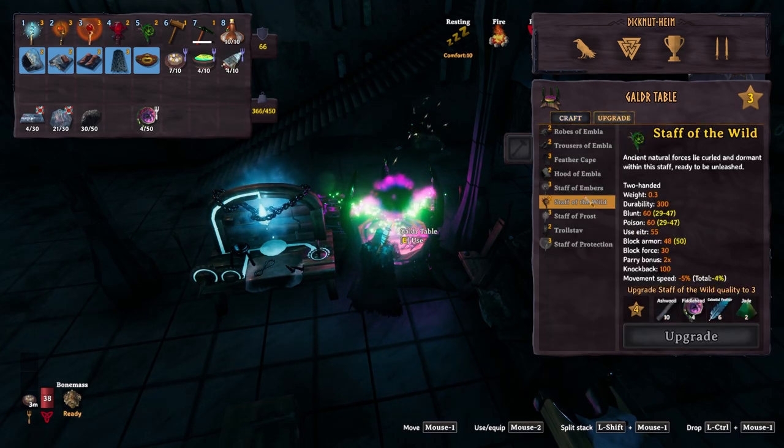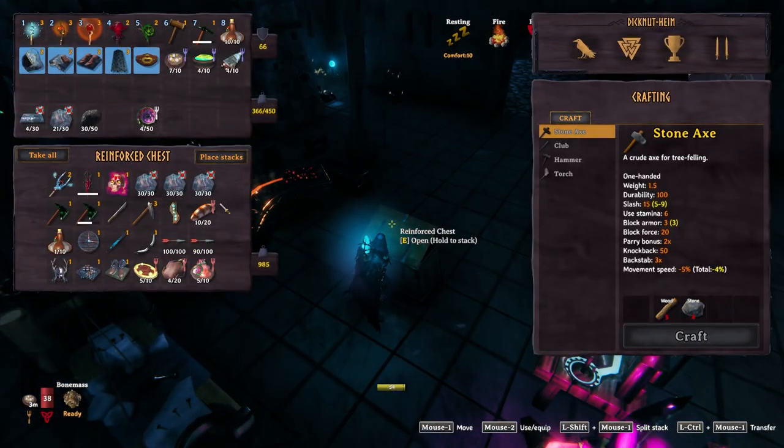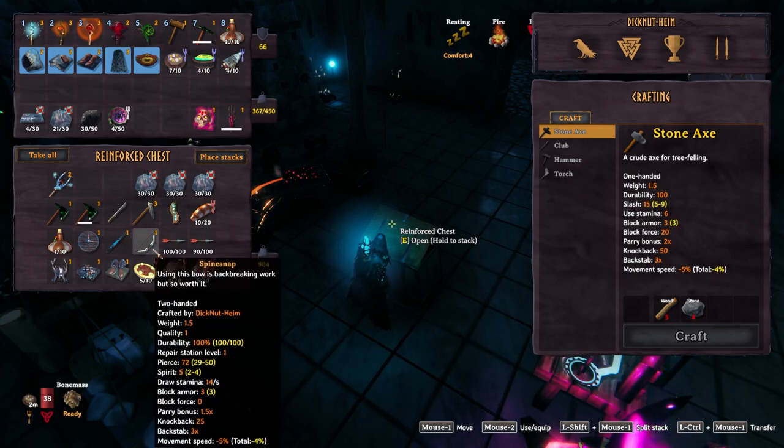Staff of the Wild upgrade — there we go, that's now maxed. Time to move on to some other things. We have the Dead Razor and the Fracture, and we need to get both of these up to max. Although I don't use them, we have to at least get them maxed — that's what we have to do next.